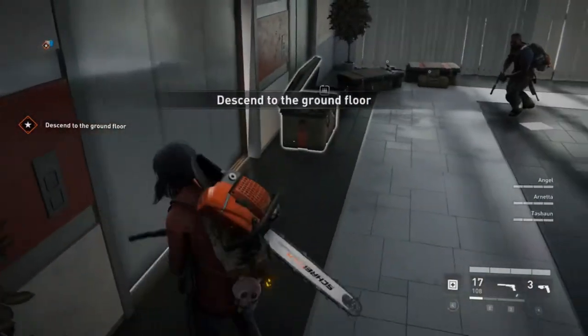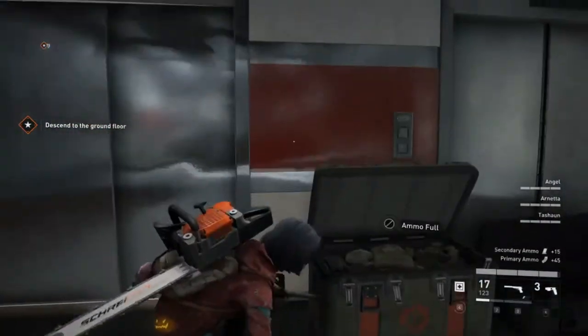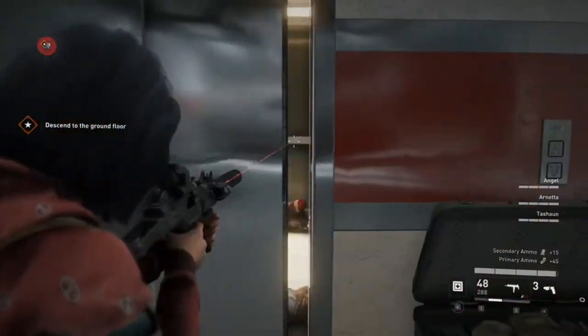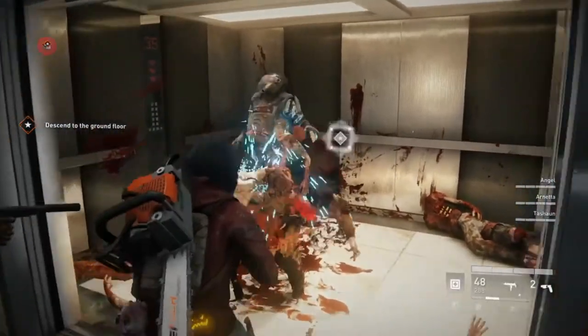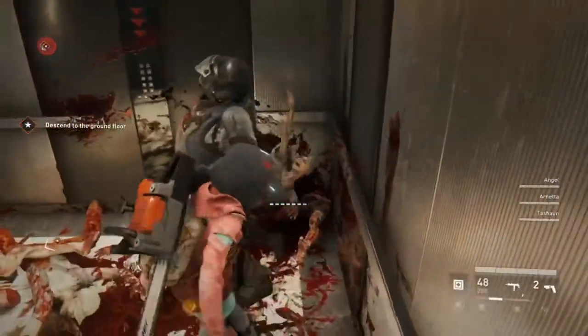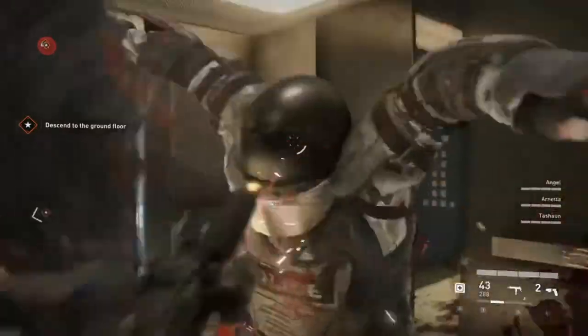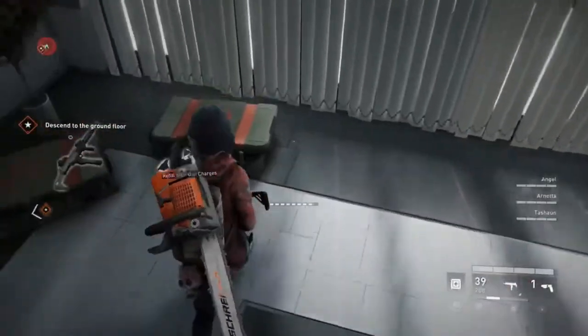Be careful of the elevator, as when it opens a bull can spawn from it. Make sure you have a Slasher on your team that can easily deal with that. You can also have a Fixer with the Payload Rifle skill, where they just spawn with the payload rifle and shoot twice and leave.